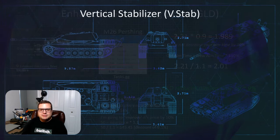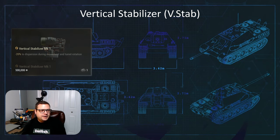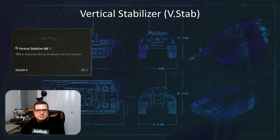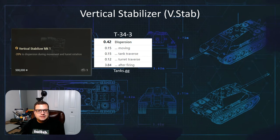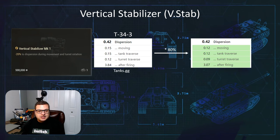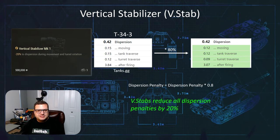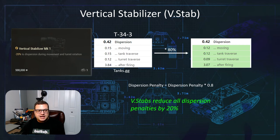Let's move on to the vertical stabilizer and explain how that one works. If we look at the image in the game and hover our mouse over it, we'll see that it says minus 20% to dispersion during movement and turret rotation. So if we pop over to our T-34-3 and look at its statistics, you just multiply those stats by 0.8 or 80% and you get your new dispersion penalties. Your new dispersion penalty is equal to your old dispersion penalty times 0.8.